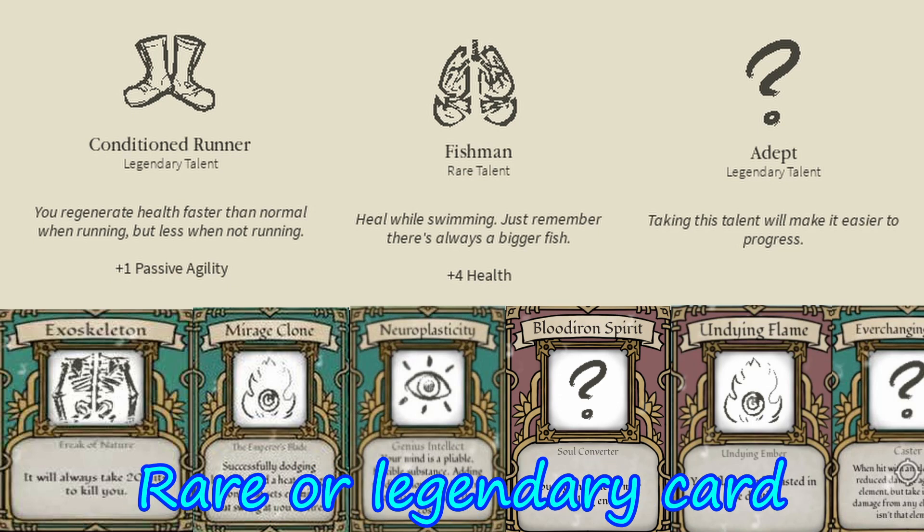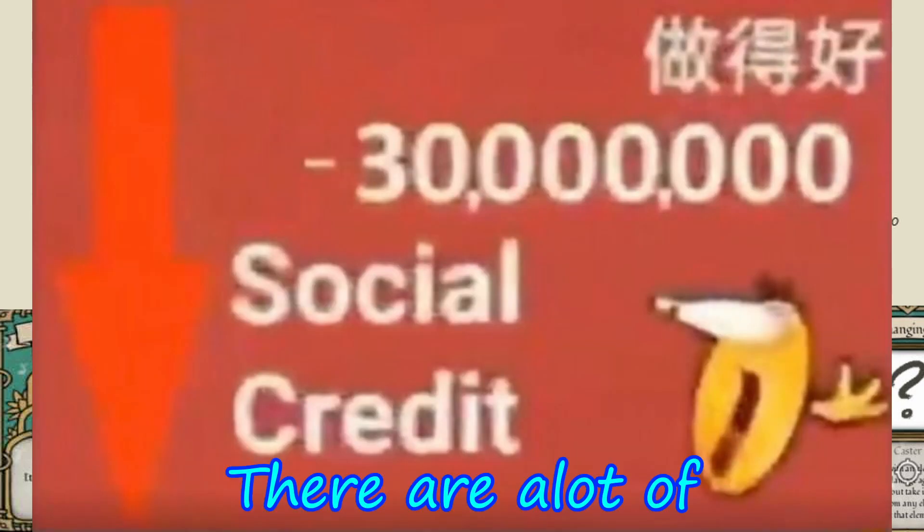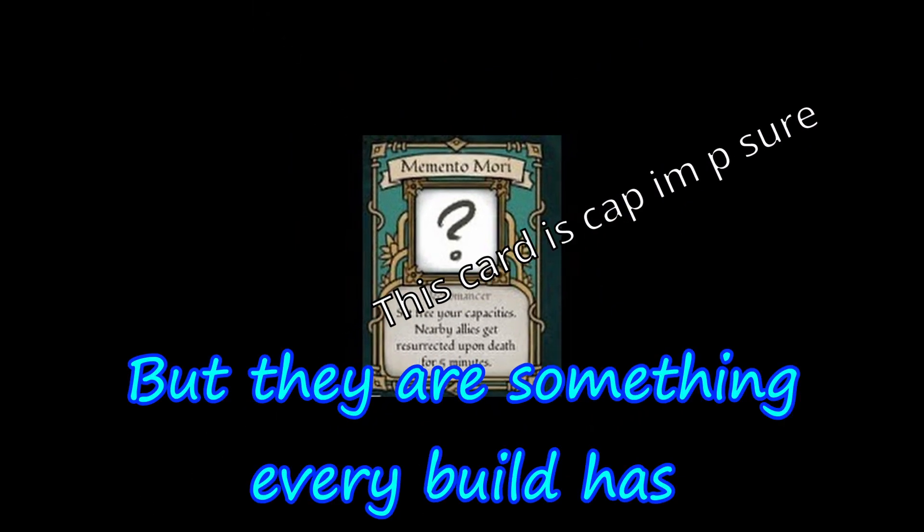However, every time you choose a rare or legendary card, your luck goes down. There are a lot of unknown legendary and rare cards, but they are probably something every build has.